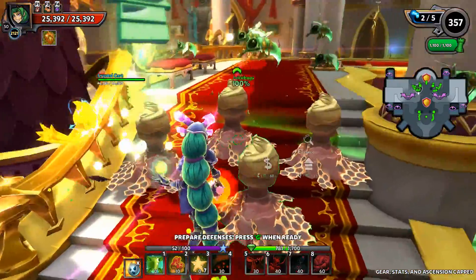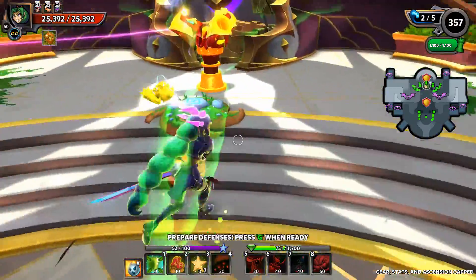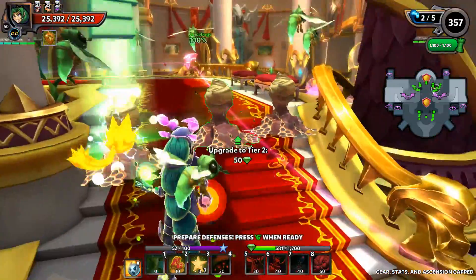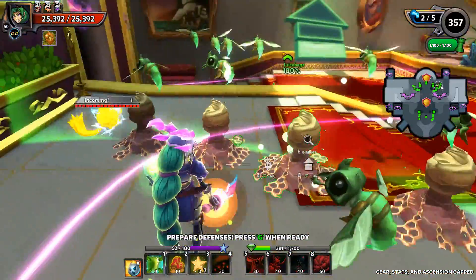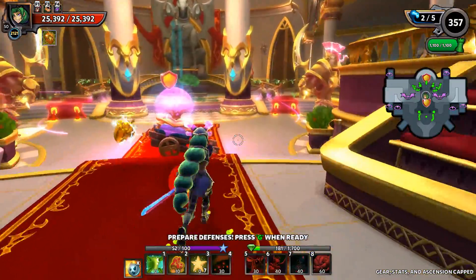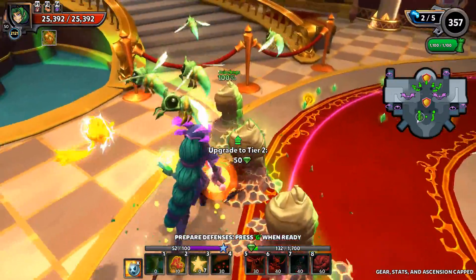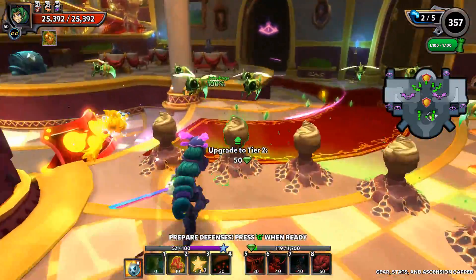Only going four per lane on this end of the map because the lanes are so close — there's quite a bit of lane sharing going on, so it's actually more like eight bees even though there's technically just four per lane. Let's go ahead and get an upgrade on that Skyguard too, just in case any of those flyers get anywhere remotely close. Then we'll go two upgrades on each of these sets of bees.